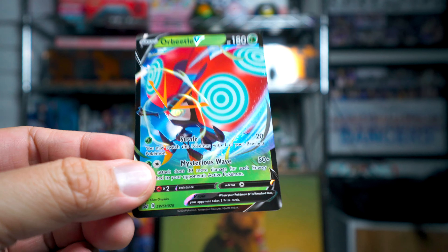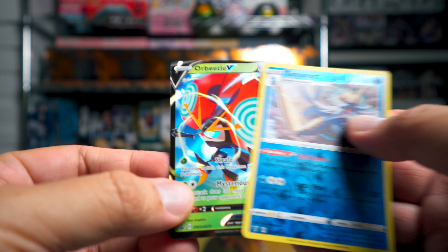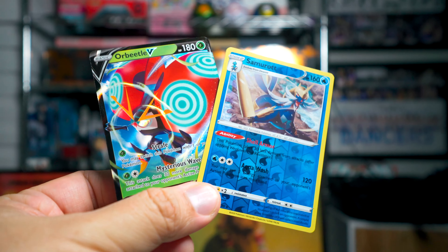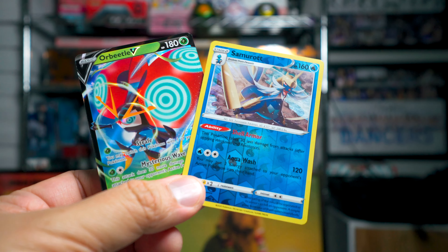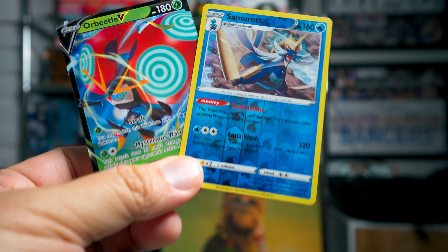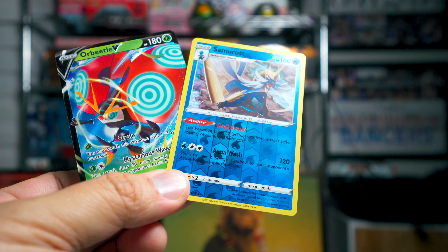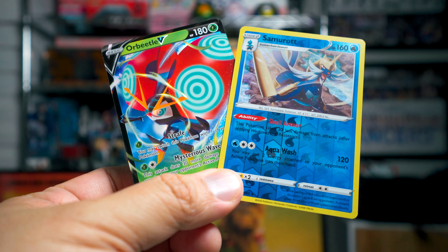We had our Orbeetle V, and the other card I really liked was the Samurott — those were my two favorite cards from this opening. Orbeetle being a V Pokemon, a special promo card, and the Samurott is something I face quite often in theme decks. I'm not sure how good it is in standard, but I do think he's a cool Pokemon. Thanks for watching this opening. I'll see you next time. Bye.